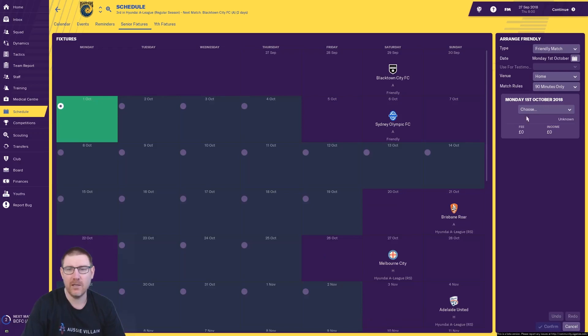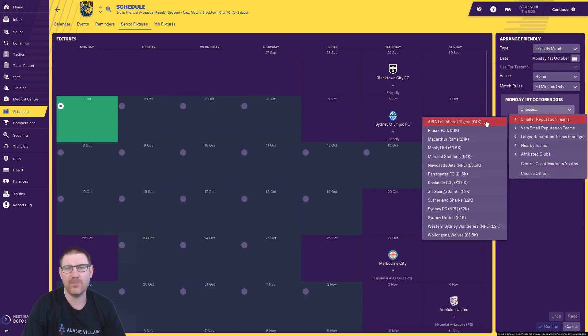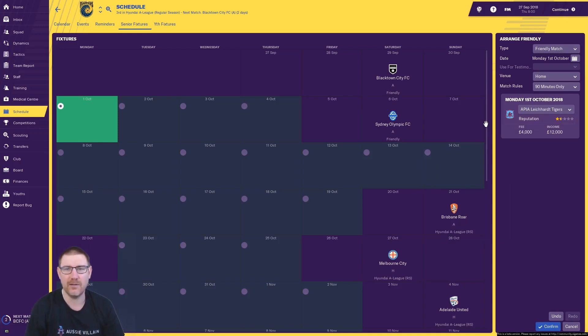What you want to do is go to arrange friendlies. This is an A-League team, a smaller one, so it's limited in the friendlies we can organise, and the A-League season starting late means our international options are very limited. If we go to, say, APLI Card Tigers, there are two options — you can play at home or away. Playing at home, the fee they'd want is just under four grand and the income we'd get is about twelve grand. Playing away, we'd only get around two and a half grand. It's worth checking because Central Coast Mariners have a bigger stadium, so more people would come and watch, meaning we'd make more money hosting.